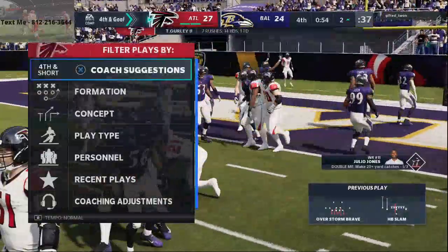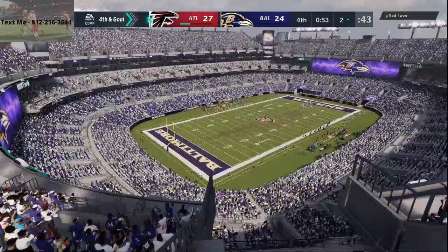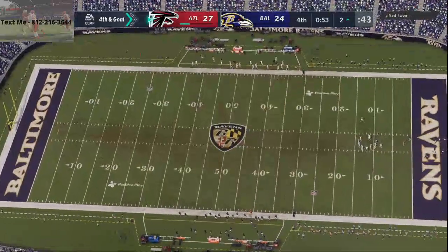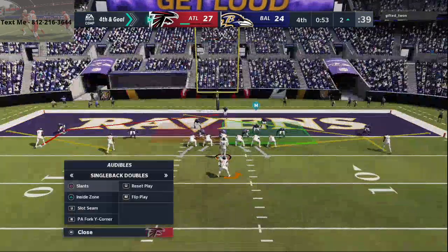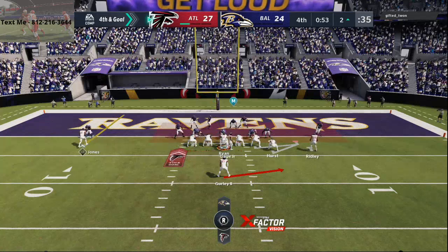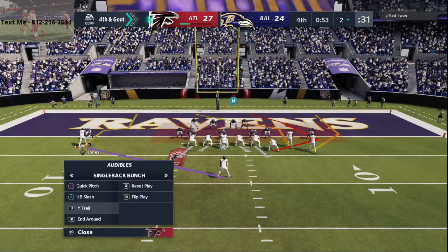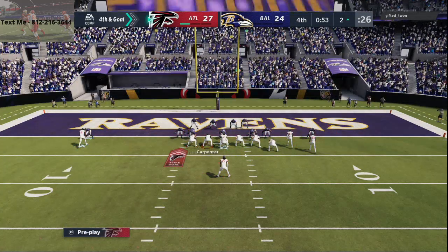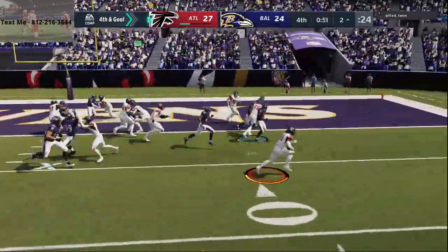Fourth down — we'll take a timeout. Going to take a delay of game. We're on a completely terrible play call unless we can get into our single back bunch from this. Single back bunch, HB quick pitch. Bust it to the outside. Todd Gurley not able to get in — that's okay.